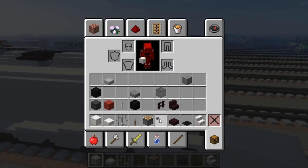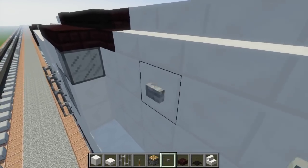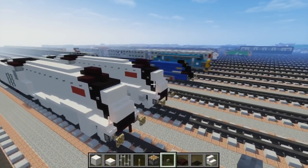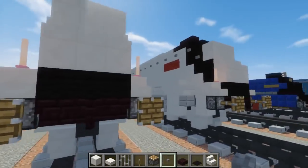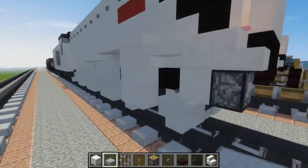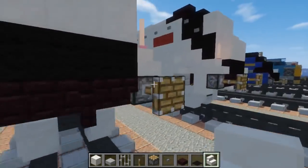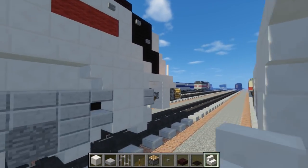After we're done with that, take the stone button and finish up this line — it's going to be every other block is a stone button. Do that until we reach the cab, same thing on the other side. Once we're done with the stone buttons, let's take a stone slab and add a double slab right there, then add a quartz stairs right here underneath this nook. Do the same thing on the other side — double stone slab right there, then add the quartz stairs in that little nook.